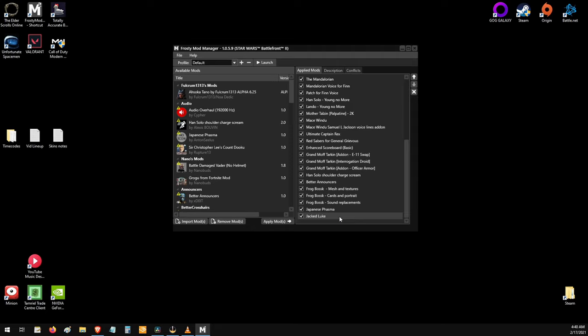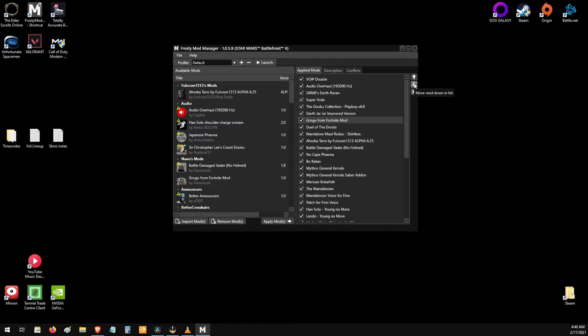But keep in mind that load order is very important when modding. For instance, to get Grogu and R3-S6 to work together, you have to put Grogu lower in the load order than the other one. You do that by clicking the mod and then selecting the up or down arrow boxes. If a mod isn't working correctly for you, then I recommend trying a different load order.